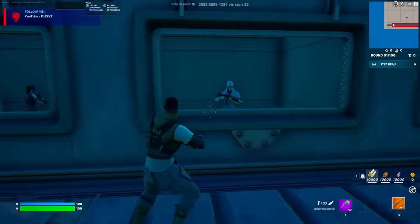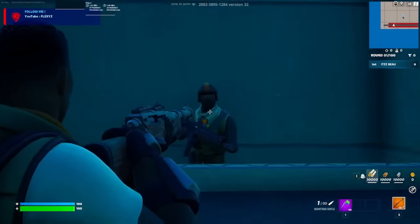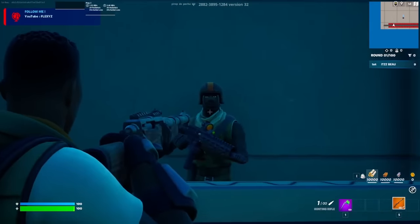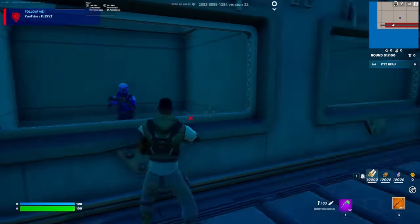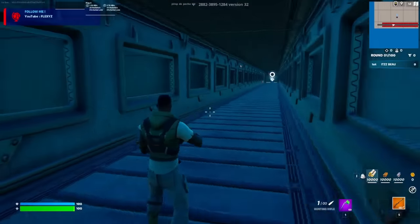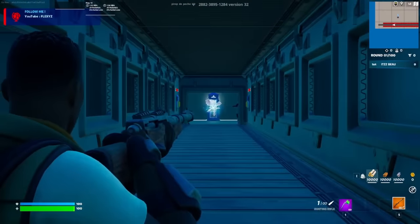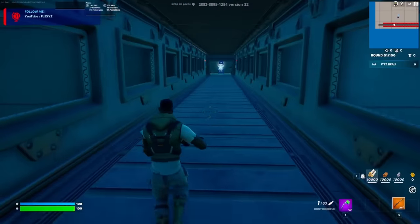As you can see it spawns you into this little skin gallery section. If you walk down here there are a bunch of different skins on either side which you can actually get for free. We've got rare skins like the Aerial Assault Trooper and the Renegade Raider — so many skins which you may not have on your Fortnite account currently.